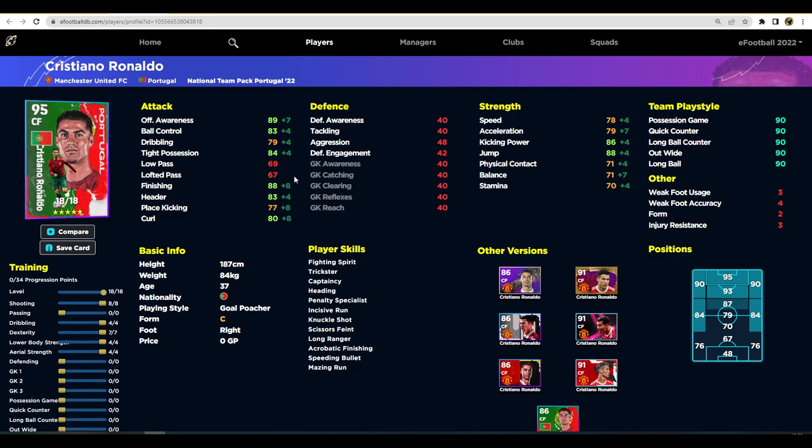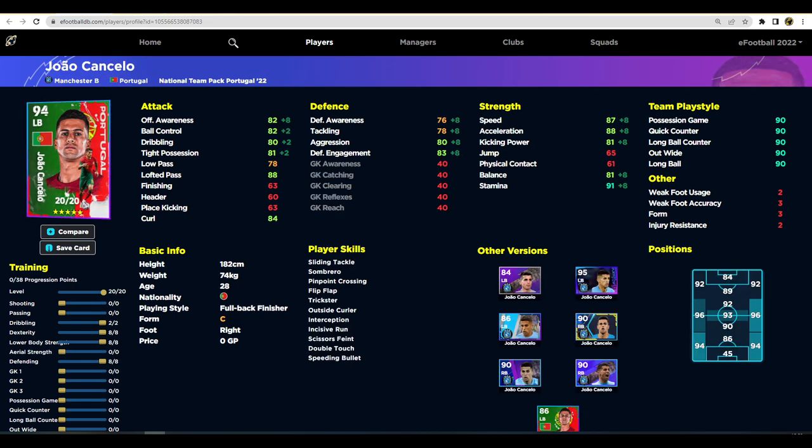Ronaldo's acceleration at 79 and speed at 78 might seem low for a CF to lead the line, but that offensive awareness means he's going to be making some incredible runs. If you wanted to, you could adjust the build by taking down aerial strength so his header and jump are 85 and 80, and boost up dexterity to bring up his offensive awareness even more - just to get that little bit more pep in his step.